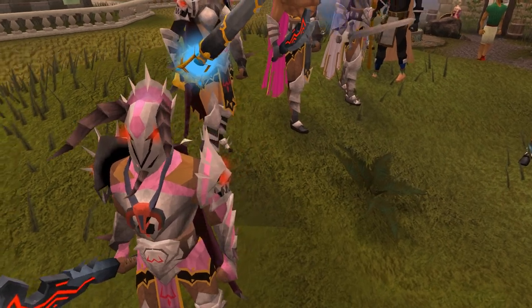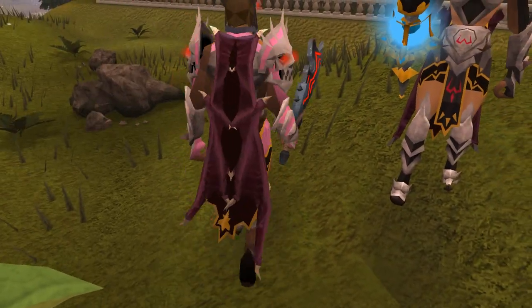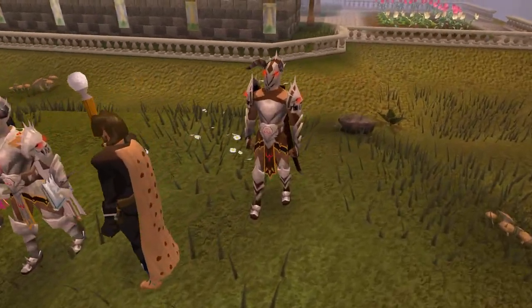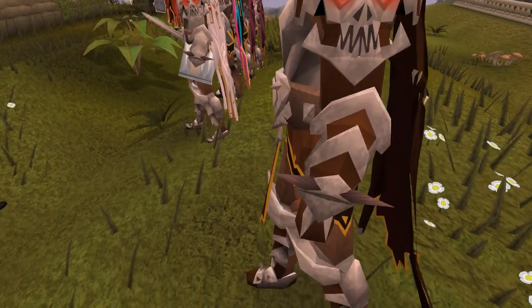Hello everyone. Today Jagex added some more items to the Solomon Store, and these ones are based on the theme of the Zamorak God Wars dungeon boss, whose name is Kril Tsutsaroth. I believe that's how it's pronounced — the spelling is quite strange. I've listed it in the description if you want to try pronouncing it yourself.